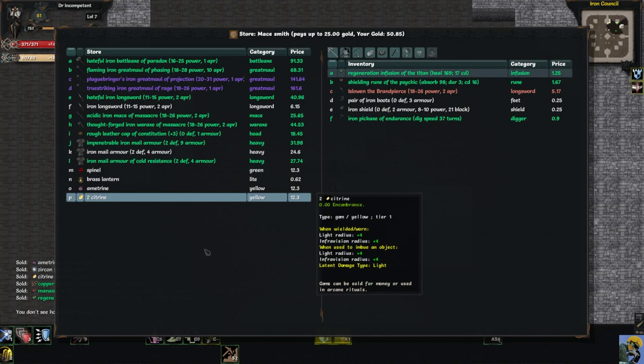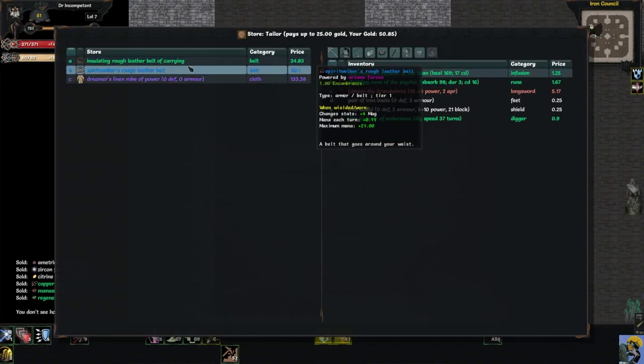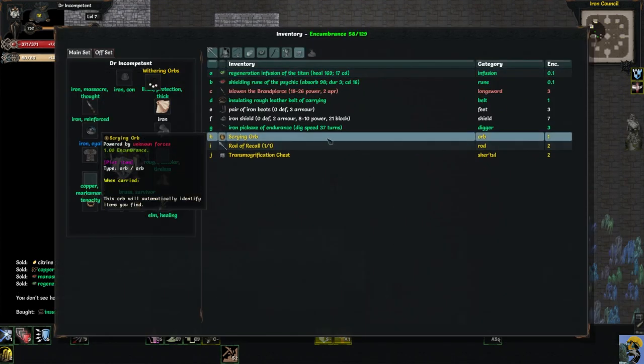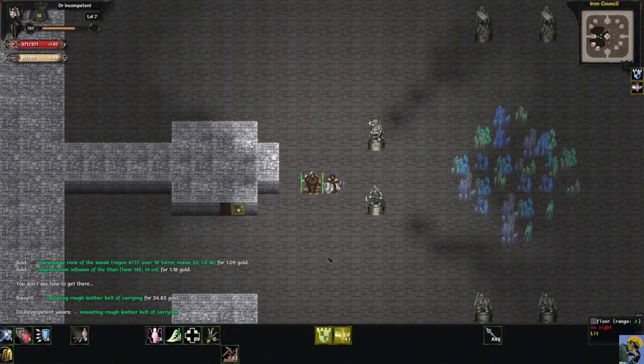Here are some belts — I'm just trying to get some low-hanging fruit, especially something to fill in the slots I have nothing in. This belt will give us 20 more encumbrance, some resistances, and help with fatigue. This other belt is good for mana, but that's not a resource we care about. It might be worth it, or it could just be us throwing money away, but that's not the end of the world. I'm going to buy that belt and move on.